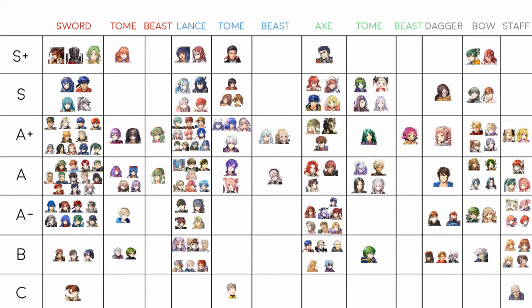In blue tomes, Reinhardt is in S+ — everyone knows he's amazing, just Death Blow him. I think all the new infantry-only skills are designed specifically to stop Reinhardt from becoming even stronger. Urr-something is also S+ because she's like a weaker Reinhardt but with speed, so she can quad. With Life and Death she's incredible — do not misjudge her, she will decimate you. On a quad set she can run Iceberg and just sweep.